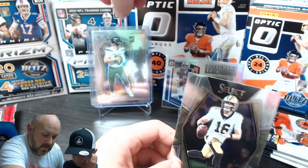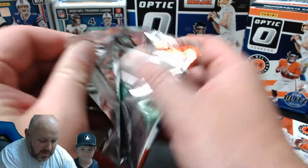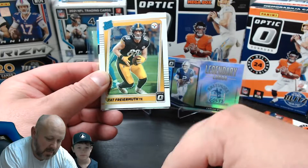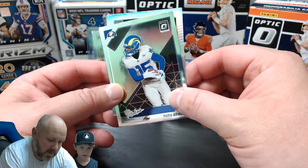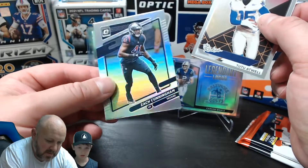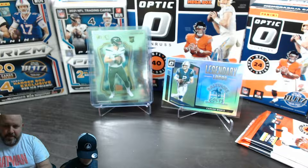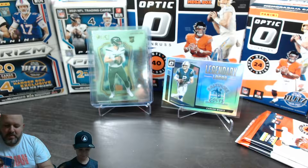Tate puts Zach Wilson on top. Kenny's fourth Optic pack - a silver in the back is a good sign. Rated rookie Pat Freiermuth - he's good. A cool-looking rookie card, but it's Zach Cunningham - not who we wanted. Kenny goes with Pat Freiermuth as his top card right now. These packs have been underwhelming.